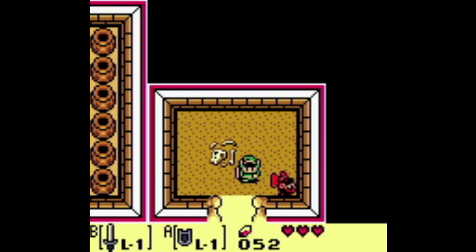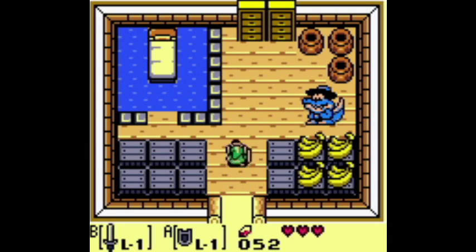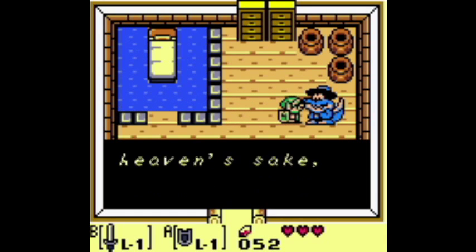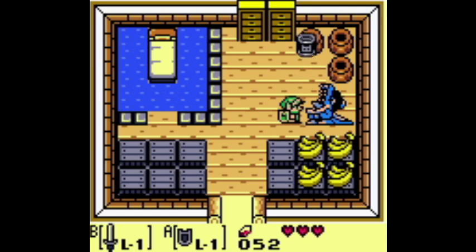The fourth item in the trading sequence are the bananas. To get these, head to Taranbo Shores, which is just south of Mabe Village. Head into the house, and you'll see an alligator who really wants some dog food. Give him the dog food, and he will trade bananas for it.